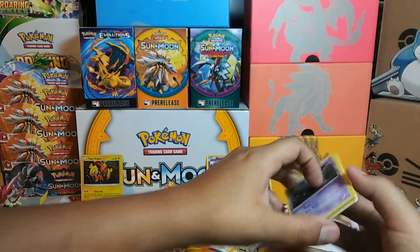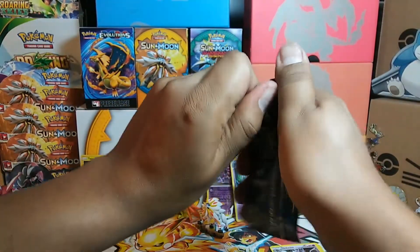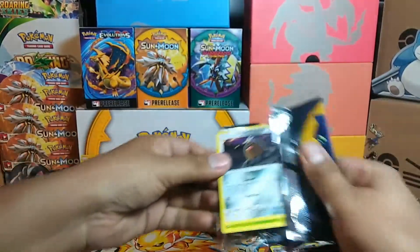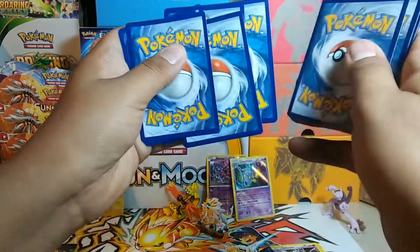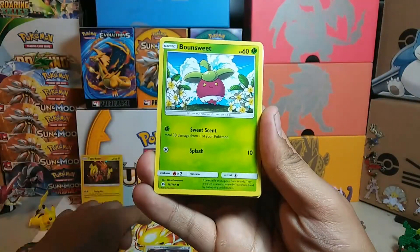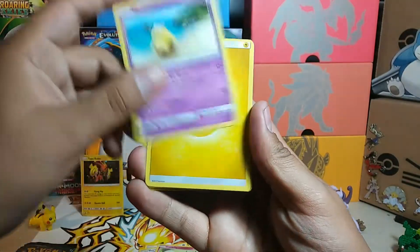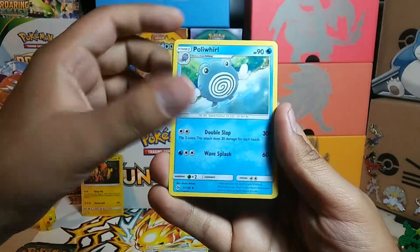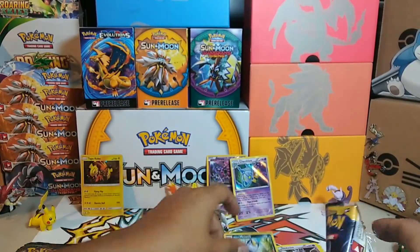Awesome — put these cards to the side. Going Sun and Moon base next. Still haven't got the master set of this, so hopefully we get a secret rare or something. We got Alolan Diglett, Bounsweet, Skarmory, Cutiefly, Drowzee, Lightning Energy, Araquanid, Nest Ball, Poliwhirl, a Meowth reverse, and a Cloyster non-holo. No secret rare there.